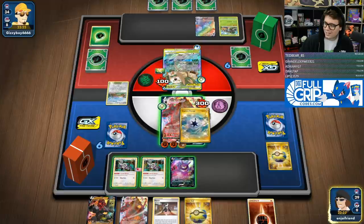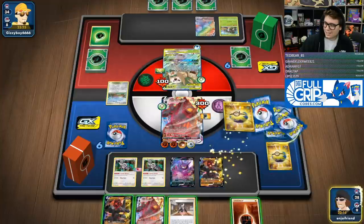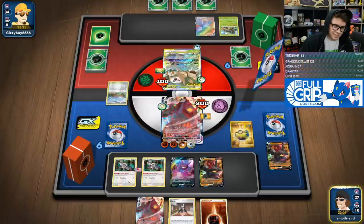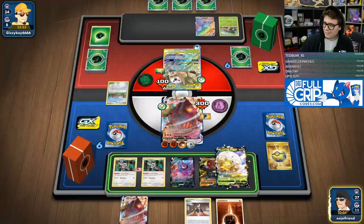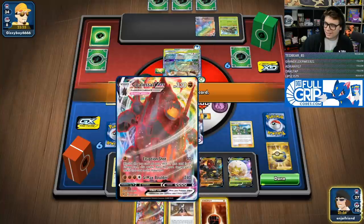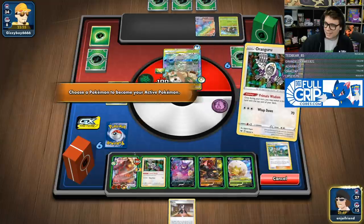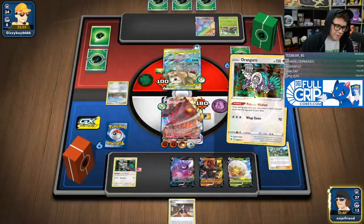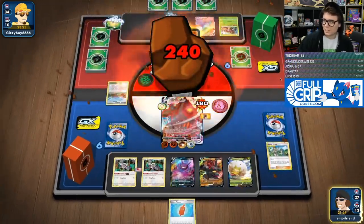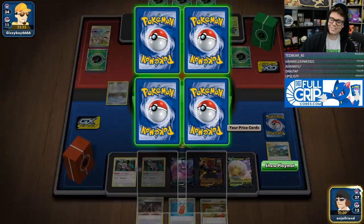We go here, get the other Colossal out of the deck, go here, Mallow and Lana, heal it, stack the Marnie with Primate Wisdom. G-Max Boulder — take the knockout. So we're actually doing okay here! They can't knock me out this next turn — they can do 100 minus 20, that ain't going to do it.